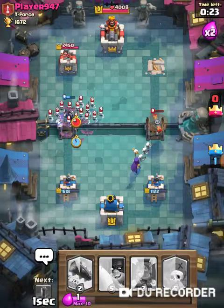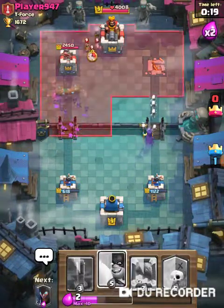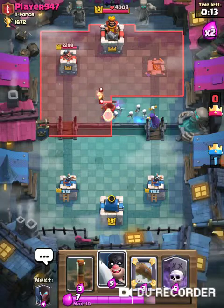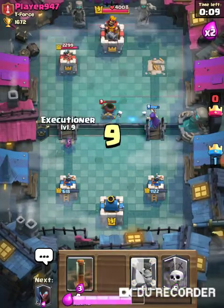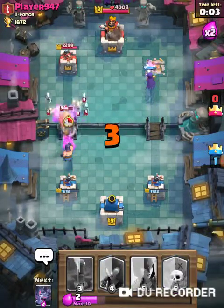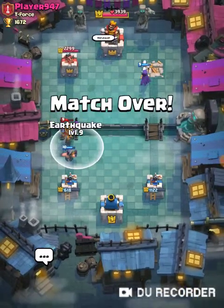So I'm just gonna take a pause and let the game do the talking instead of me for a little while. You'll just notice a bunch of different strategies you can use with this deck to stop different cards. Now, Executioner, where would you be if I needed an axe swing just at my tower?